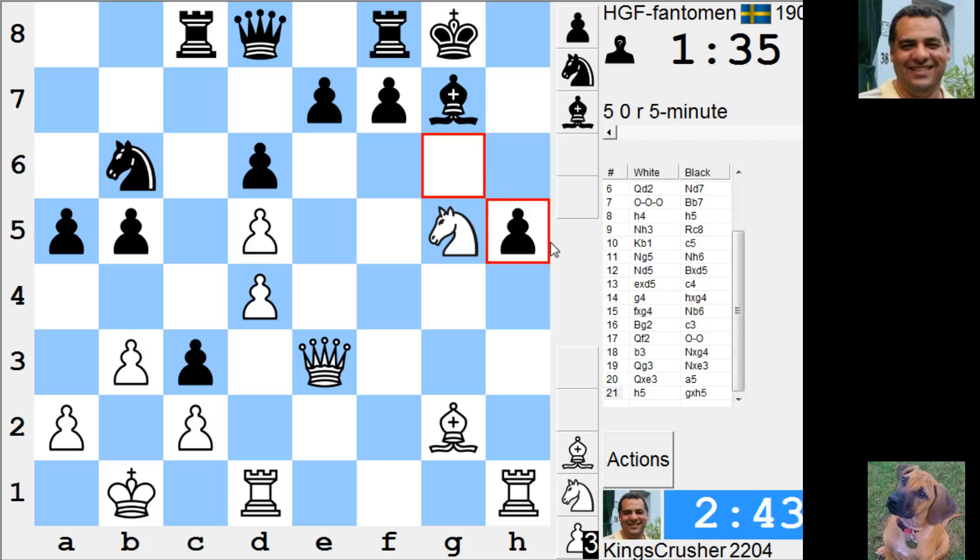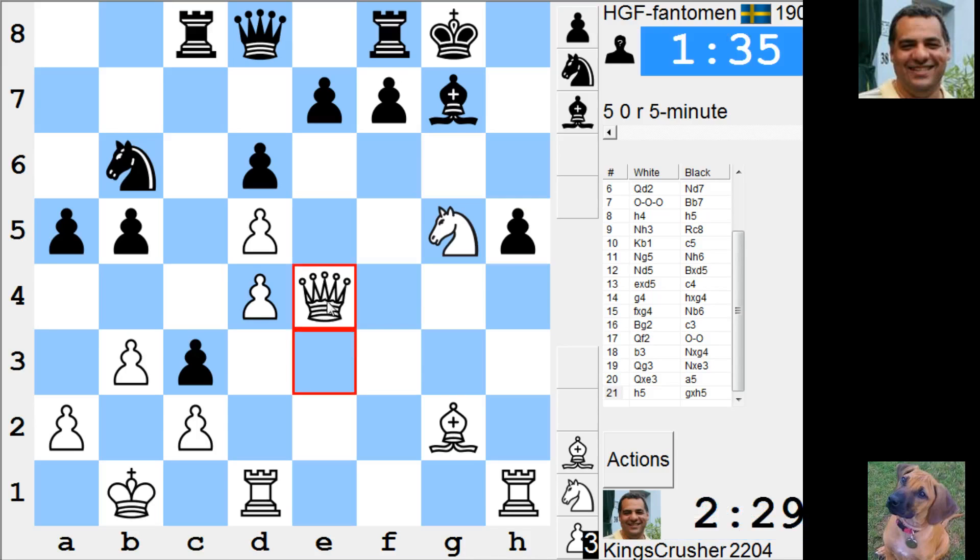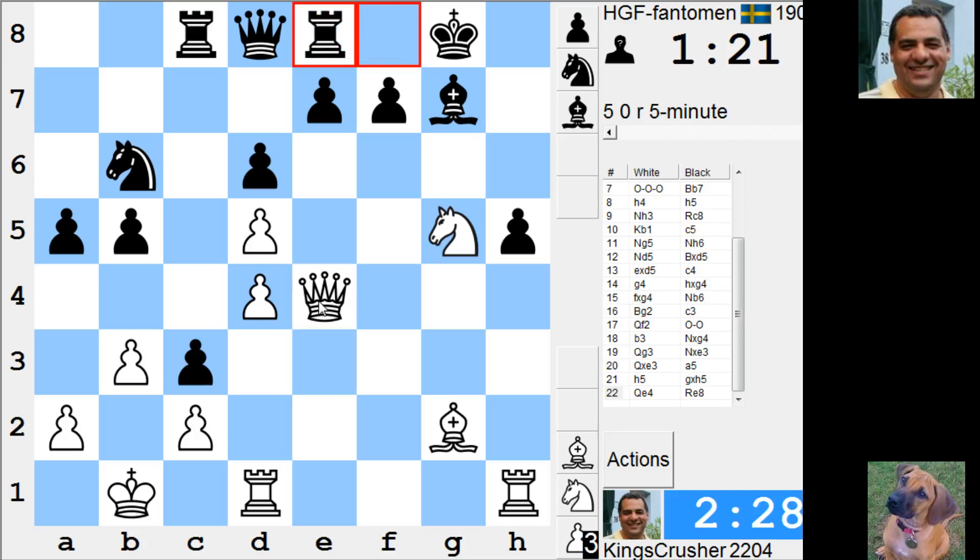Queen e4. f5, queen e6 — that's crashing. Just queen e4 looks as though it's mating. I can't see any defense, because of queen e6. That's why I think knight c4 — he had to do something there. Otherwise it was a do-or-die moment.